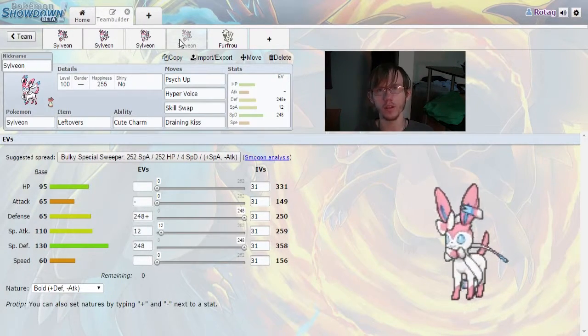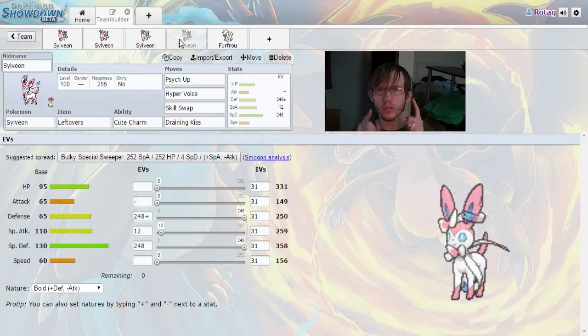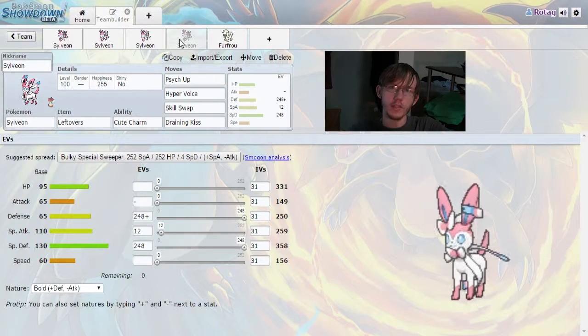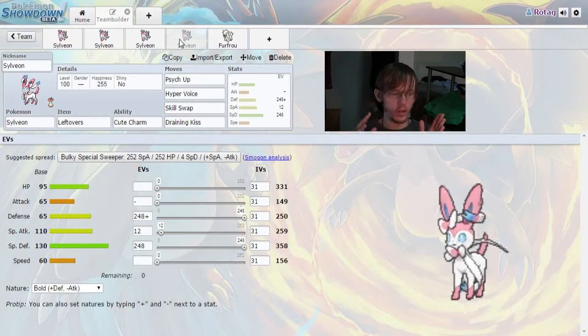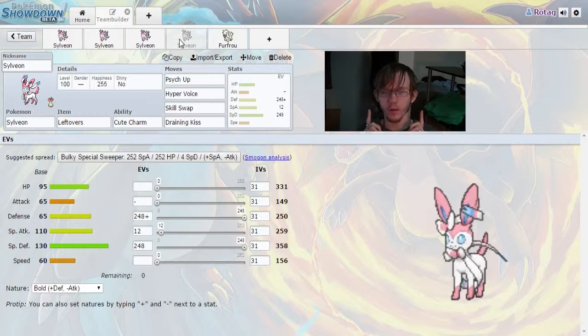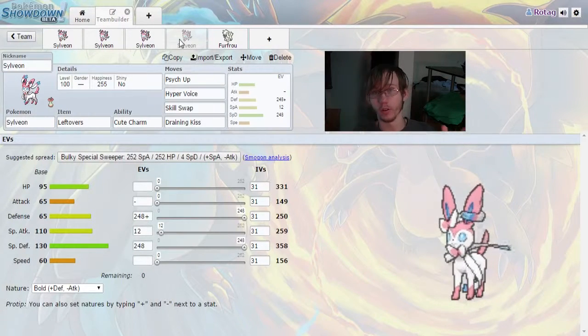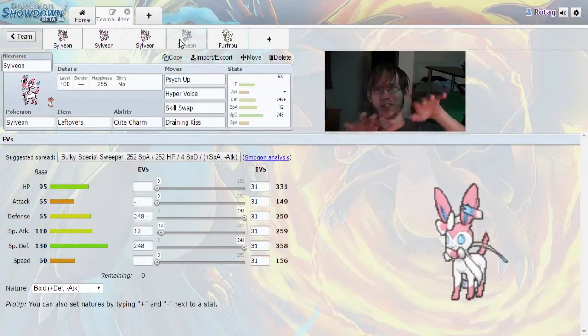If you want a Sylveon, go ahead and leave your friend code and the build you want down below, and I will get back to you as soon as I have one ready — I have some of all of them already prepared. There will also be one shiny Sylveon given away completely at random using a random number generator.